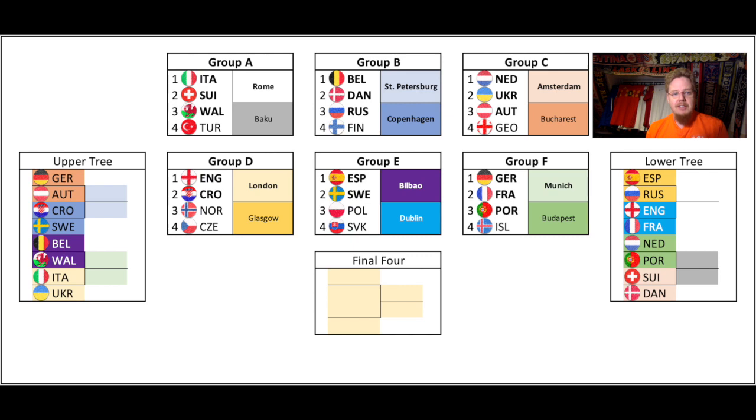So we'll get the following quite intriguing knockout bracket. We'll have Germany play Austria, Croatia vs Sweden, Belgium vs Wales, Italy vs Ukraine, Spain vs Russia, England vs France, Netherlands vs Portugal, and Switzerland vs Denmark. That's basically the order in the bracket.